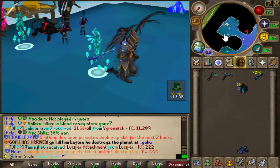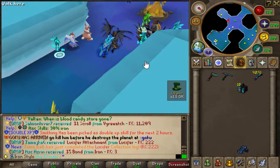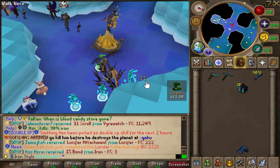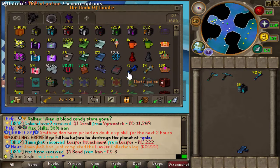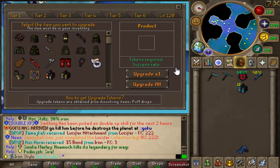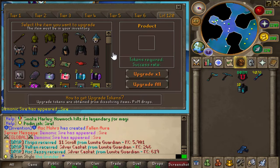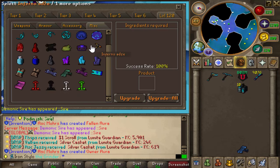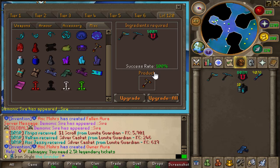Another lovely day at Loonite and another lovely day to get the grind going. First of all, I'll be getting the Infernal Edge — let's see where it is. 1120, accessories, under miscellaneous — yeah, Infernal Edge.